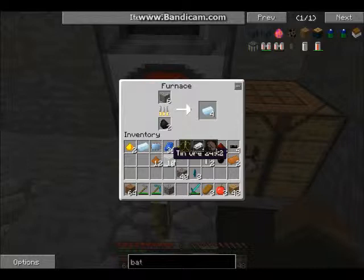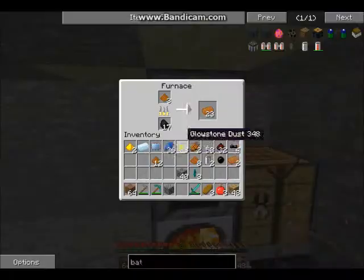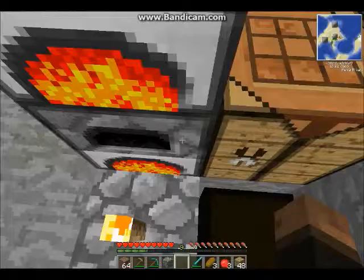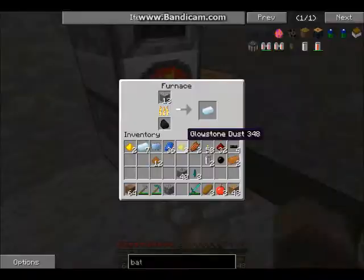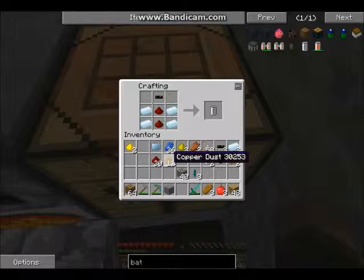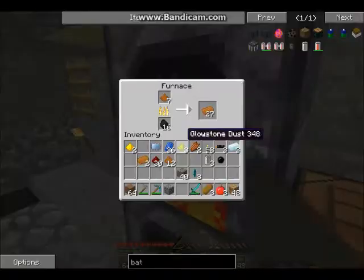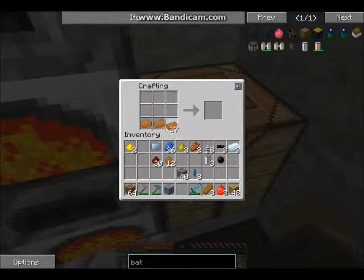I'm gonna keep one on me at all times, so I can store some power. This is a pretty nice setup for now — definitely not permanent. I'm just gonna grab some more tin. I just grabbed some, actually — where did it go? I think I have enough copper cables to do it. I need one extra rubber, basically.